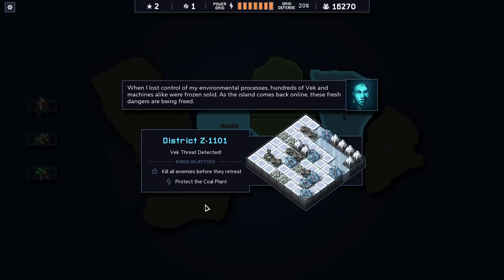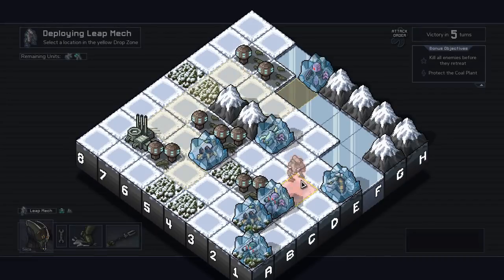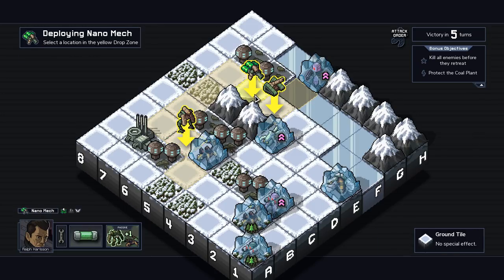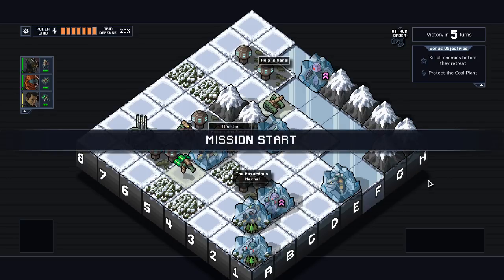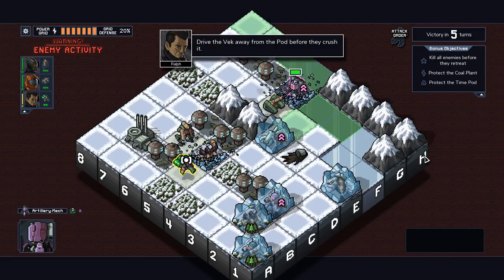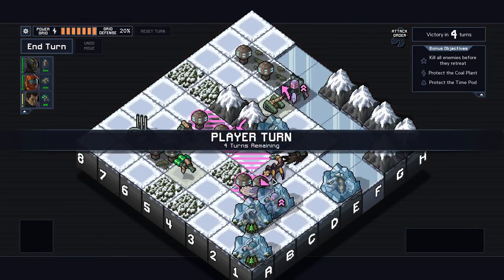Well this looks like a winner. We don't need the power but all the stars are over here - kill all enemies before they retreat. If any squad can do it... I'd be lying if I said I wasn't a little worried about this screwing up our perfect island, but we'll be all right.